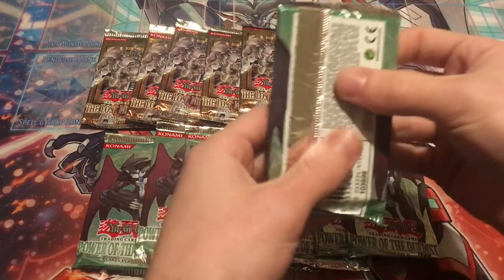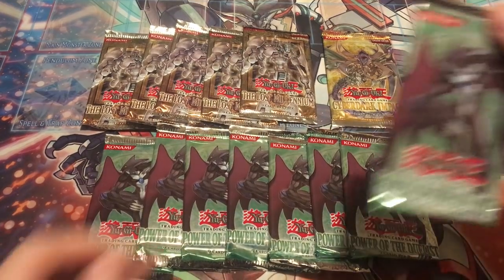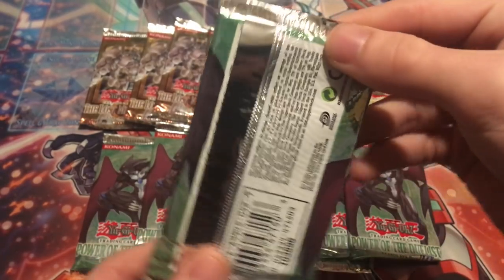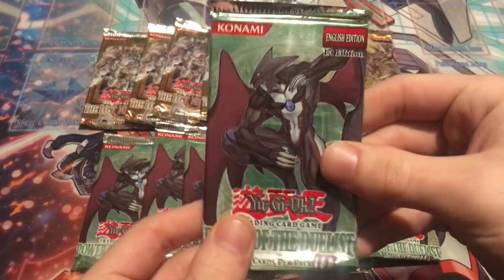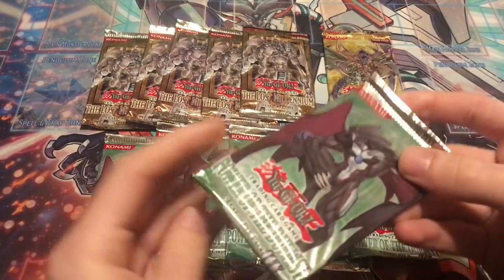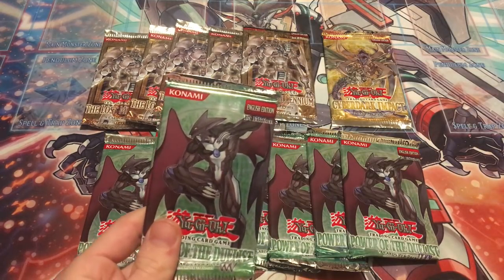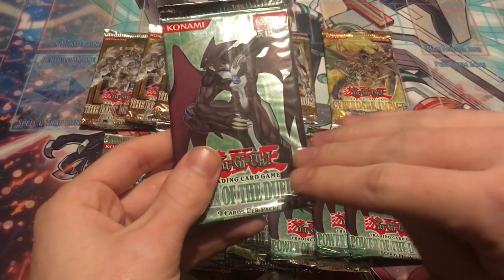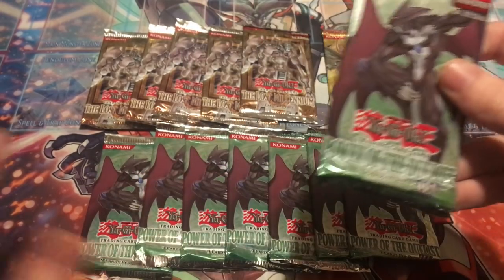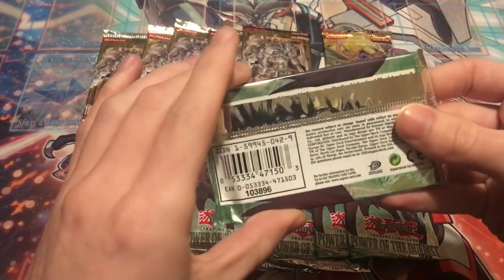Let's get right into these beautiful vintage packs. We're gonna start with Power of the Duelist, then go Lost Millennium, and save that one Cyber Dark Impact for last. Power of the Duelist is definitely a very old set — this was released in 2006. All three of these are from the GX era and they all have chances at ultimate rares. A fun fact about Power of the Duelist: it's actually the first pack to ever use four letters as the set code instead of three. For example, Lost Millennium is TLM — three letters — but Power of the Duelist is POTD, four letters. It's the first set to ever do that.